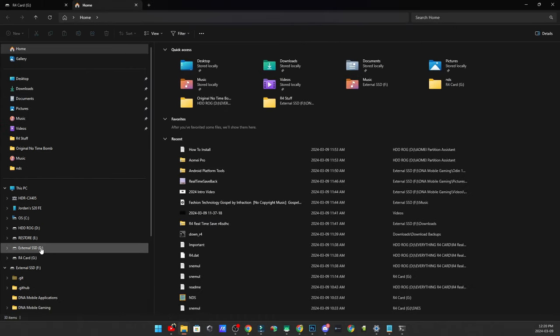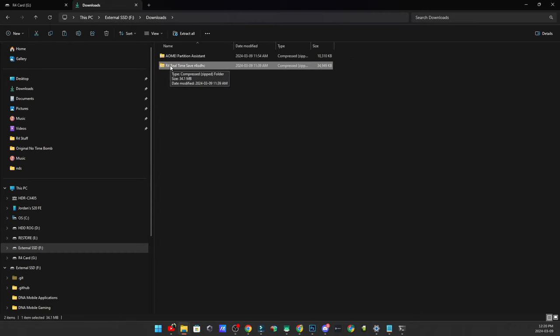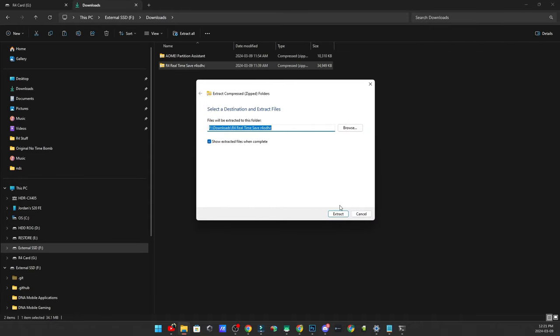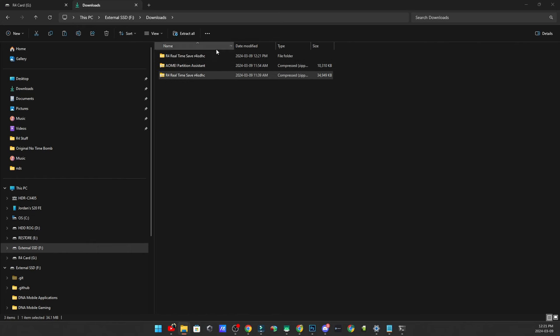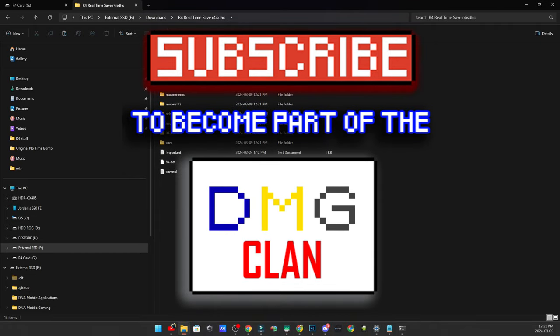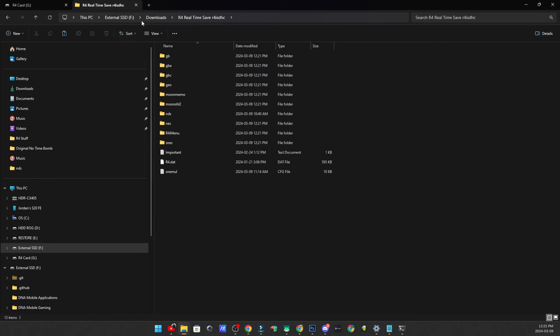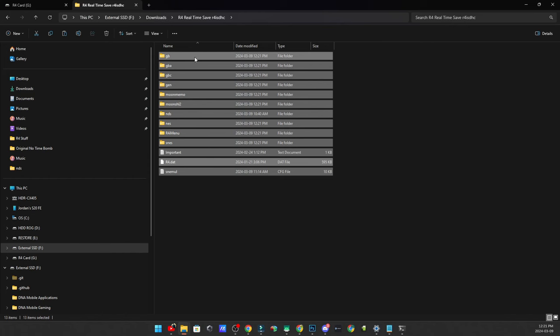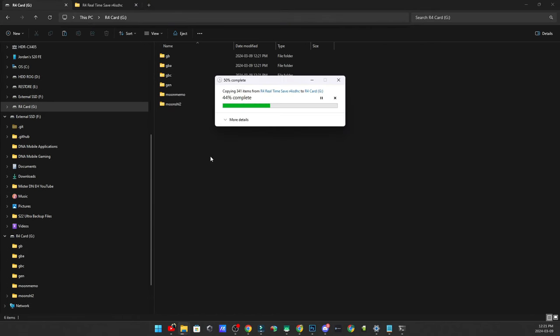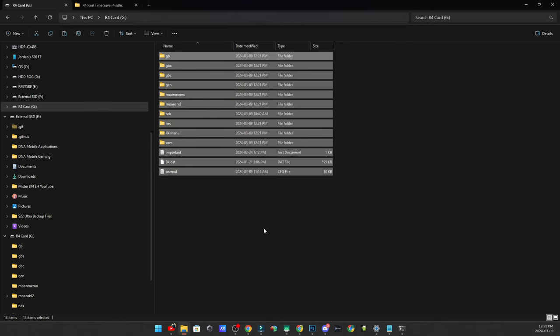We're going to open up another tab, go to our downloads folder, and right-click on the R4 real-time save R4ISDHC.com zip and click extract all. This is going to give you an option where you want to extract it — I'm going to extract it so it goes right into its own folder. Now that that's extracted, navigate into this folder and copy all of these folders right to the root of your SD card. Do not copy the folder itself into the root — copy the contents. I've had people tell me they just copied the folder directly, and that's why the card wasn't working.